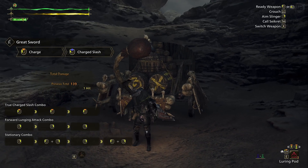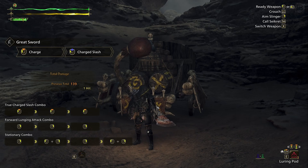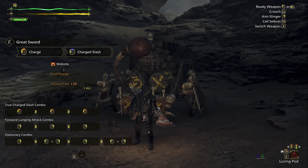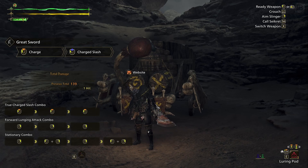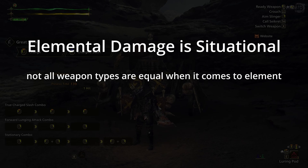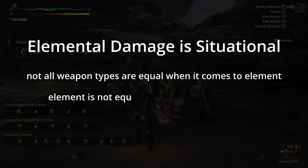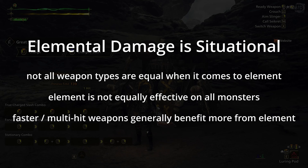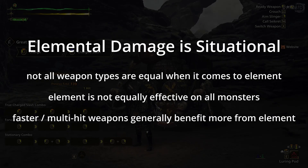You might be thinking a damage increase of 5.5 is pretty low when we were already doing 134 — is element even worth using? The answer is yes and no. First, the weapon I used had a really low elemental damage, only 14. Aside from that, it is weapon type and monster dependent. Some weapon types have better elemental motion values than others, meaning elemental damage will contribute more to the final damage. Some monsters have more generous elemental hit zone values, meaning they'll take significantly more from their respective elemental weaknesses, while for others element may not do much at all. Typically, faster weapons with lower per-hit raw damage — such as dual blades — benefit more from element, while slower weapons with higher per-hit damage — such as the greatsword — benefit less, though element is still not useless on slower weapons.